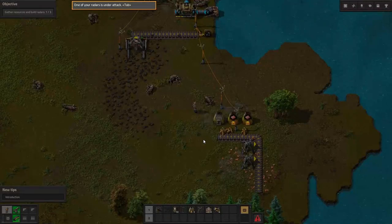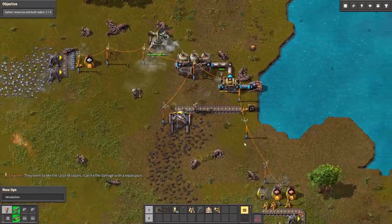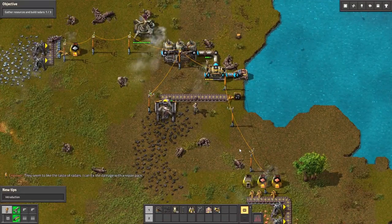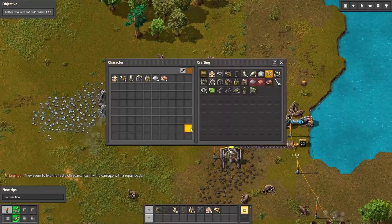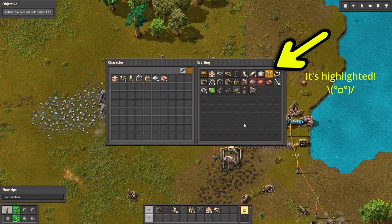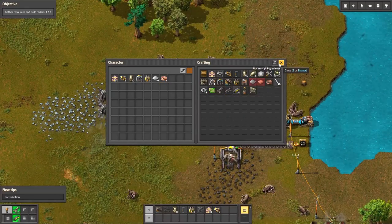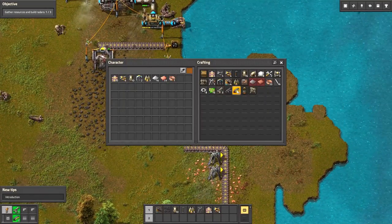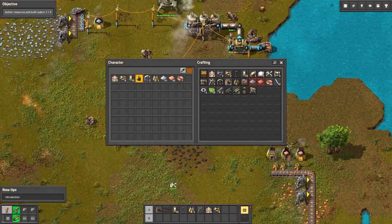Wait. One of your Raiders is under attack. I think not. Oh. It seems to like the taste of Raiders. I can fix the damage with a repair pack. Repair pack. Ah yes, that thing. Repair pack? Oh. We just need a... Denied. Let's try that again. Wait. Just click on that. There we go. And then we just...